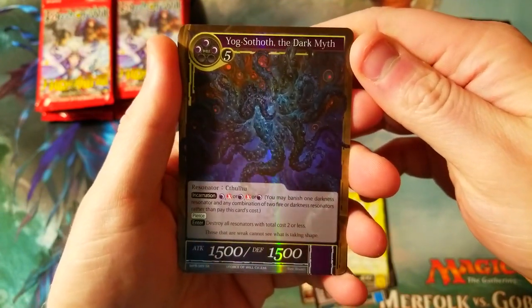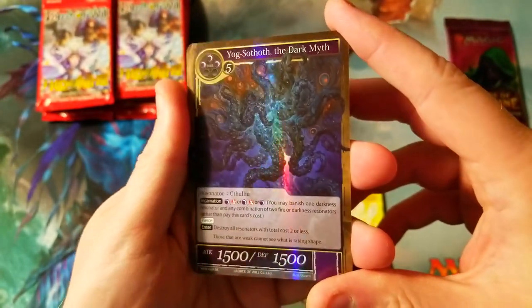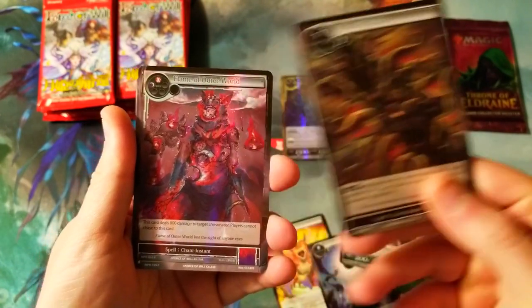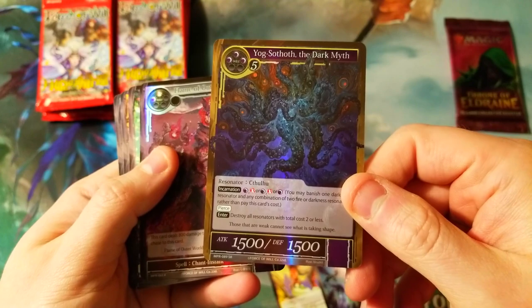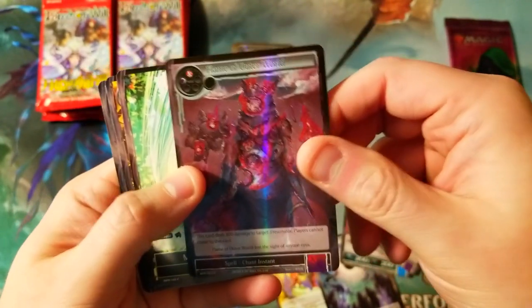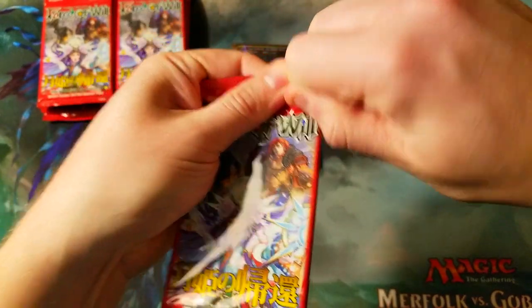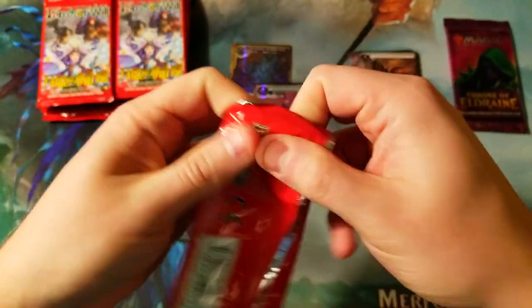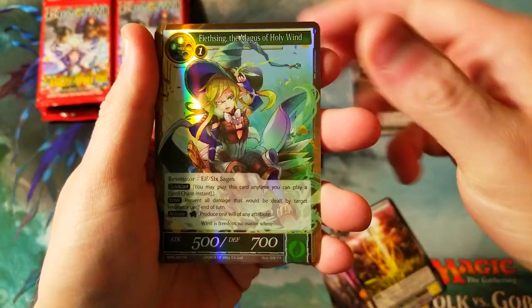Nice Yawgmoth Dark Myth — I love this set. I've seen people open it and thought it was really cool because it's got a bunch of Lovecraftian stuff, and I'm a big fan of that. So it's got some really neat creatures — Call of Cthulhu right there. Flame of the Outer World is our rare, and Yawgmoth Thothos is our super rare or secret rare. We've also got a magic stone of the wind, and the rest are just uncommons. Magnus of the Holy Wind is the super rare in the next pack.